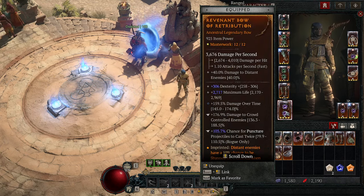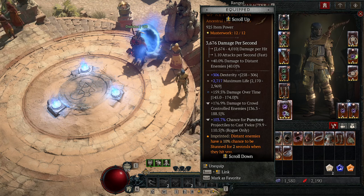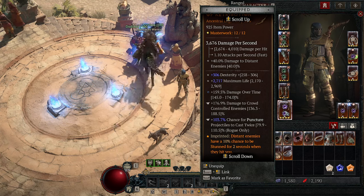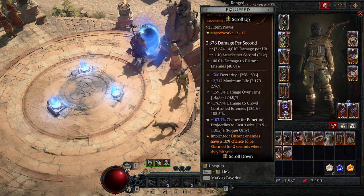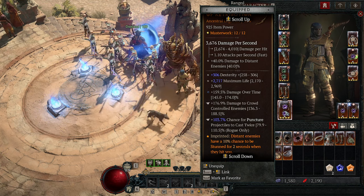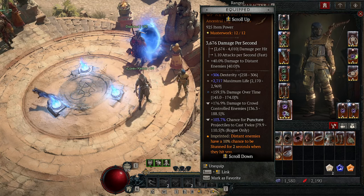On your two-handed weapon, the tempers are very important. You need a Chance to Puncture Twice that rolls at least 59%. Re-roll the first roll when min-maxing until you hit it with a crit, then level it up. You need to crit once and level all the way up to have a 100% chance to cast Puncture twice — throwing two sets of daggers instead of one on every cast is unbeatable for this build. Also roll Damage to Crowd-Controlled Enemies, and Damage Over Time or regular damage with a high roll, plus Dex and Maximum Life.